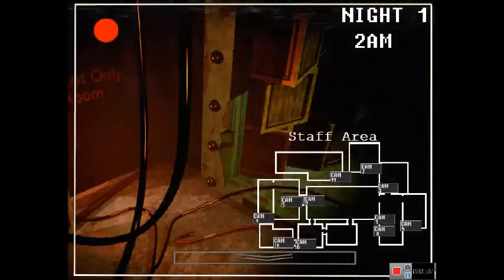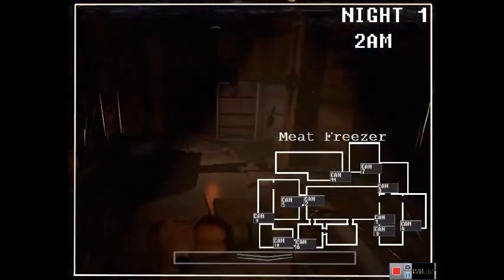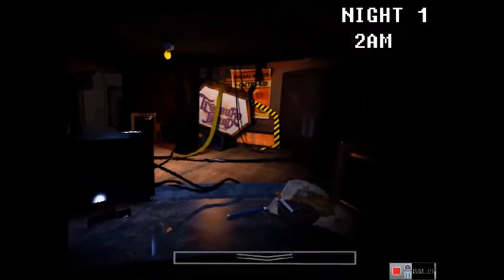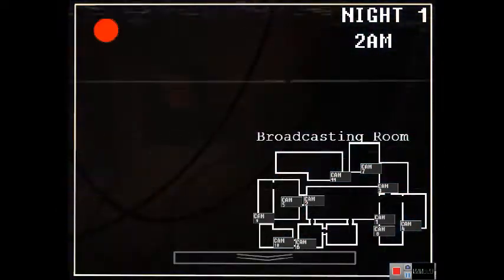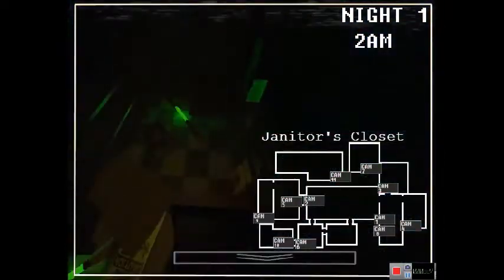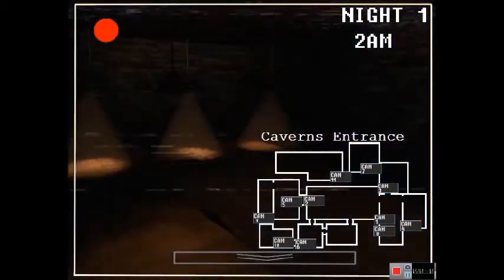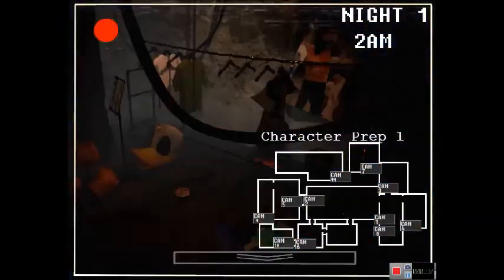There's more cameras — there's 11 of them. We've got: Staff Area, Meat Freezer, Meat Freezer, Character Prep 1, Storage Room, Bathroom — let me just check if anyone's there — Lounge, Broadcasting Room, Character Prep 2, Janitor's Closet, The Roof, and Kevin's Entrance. There's quite a lot of cameras, I do have to say.